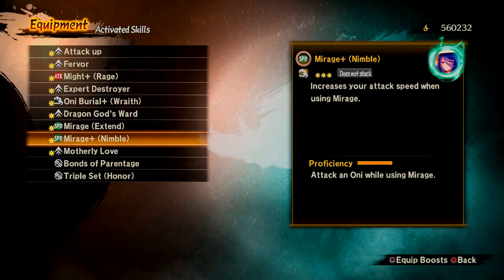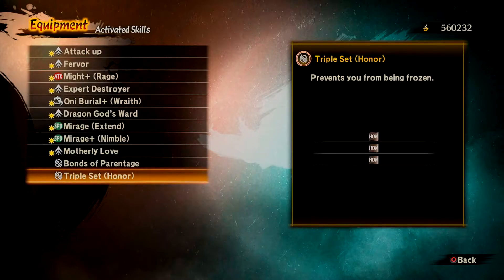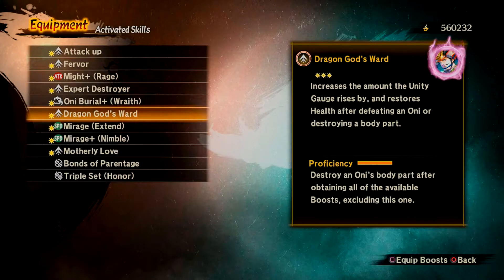Your armor means absolutely nothing when it comes to skills, so set bonuses won't be awarding you much, unless you have specific sets of Mitama, which do give you your skills, also called boosts, and abilities.